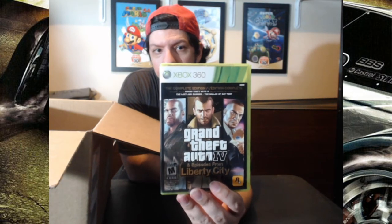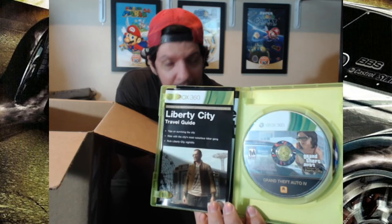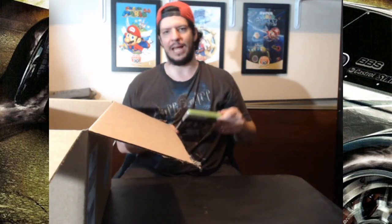This is Grand Theft Auto 4 Complete Edition, with the Episodes from Liberty City as well. Pretty cool — original cover art with holographics, and you can feel the letters and stuff. It wasn't complete when I got the system though. There was nothing in it — just the two discs: the game disc and the Episodes from Liberty City disc. The manual, the map, two-sided poster, and the GTA size flyer were not in here. So when I took the two games — this and Test Drive Unlimited — back to the store, I got them straightened out and put in better cases, because the cases they came in were broken. Got this one complete.